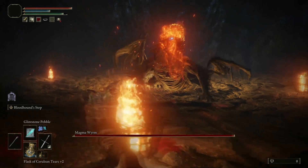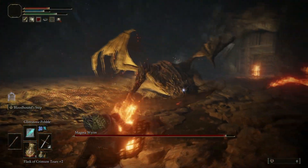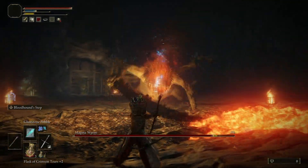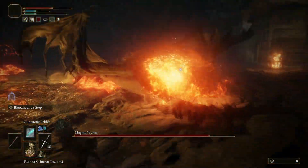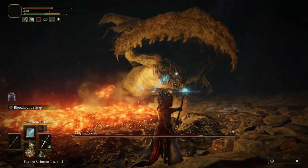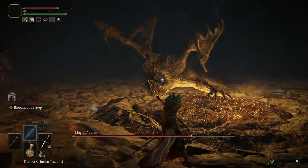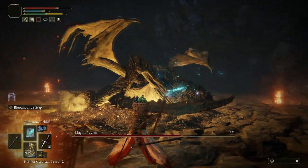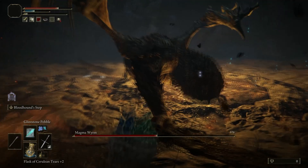Once you get in, this is the Beast Magma Worm and he is a bit of a tank. Using magic or crystal was the easiest method — being a mage this worked well as it has a really good effect on him. You can use whatever method you prefer, but avoid fire: it doesn't do anything to him — he's a magma worm, it's kind of self-explanatory. Go ahead and take this bad boy out and once you do he will drop some awesome goodies.